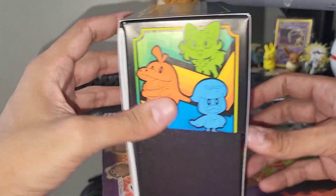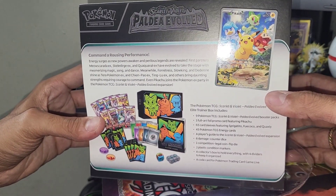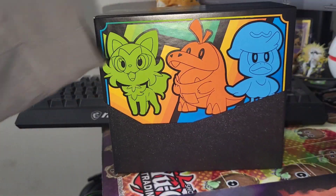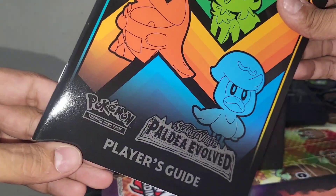Let's take a quick look at the outside really quick. Oh sweet, it does come with a promo. Nice. I was excited to get a cool promo card because a lot of them come with pretty cool promos. So let's slip off this little shield thing as usual. Comes with the player's guide also as usual.